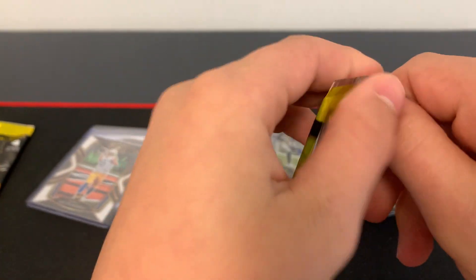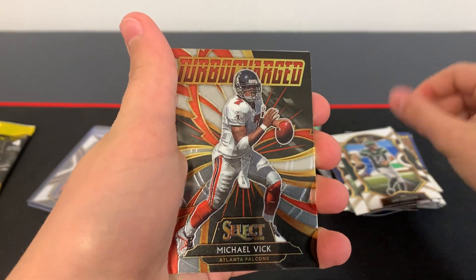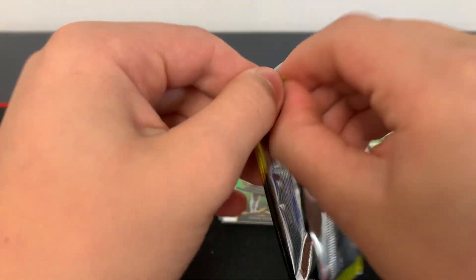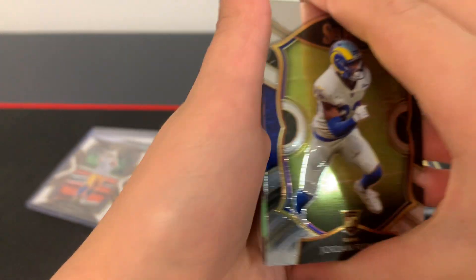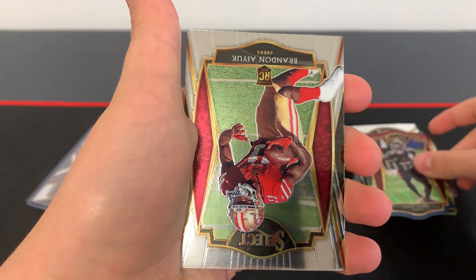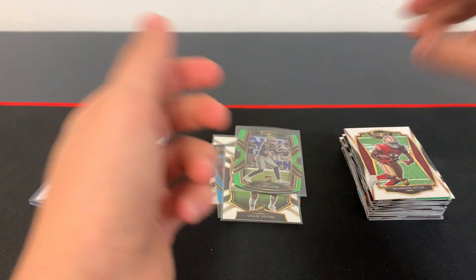Two packs left. We got Patrick Queen. Sam Darnold. Michael Vick turbocharged. And Dak Prescott. Last pack: first card we got here is Jordan Fuller. Deshaun Watson green die cut. Julio Jones. And Brandon Ayuk. That was an insane two-box opening.